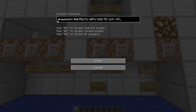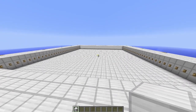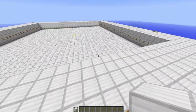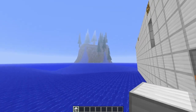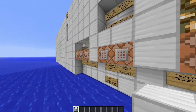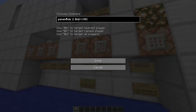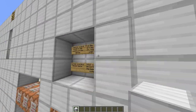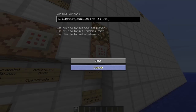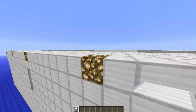This command block sets the spawn point of everyone around this coordinate. That coordinate is that gold block in the middle, and a 22 block radius pretty much covers this entire square. So anyone in there, their spawn point gets set to these corners, which is the main room in the actual prison — so if they were to die, they'd spawn in that room. This one sets everyone's game mode to adventure mode, and then this one teleports the closest person to the centre — pretty much anyone in there — to the actual room. Since it's a clock, that'll keep getting fired over and over again until there's no one in there.